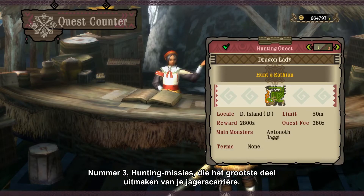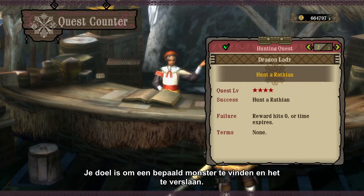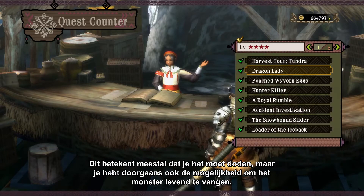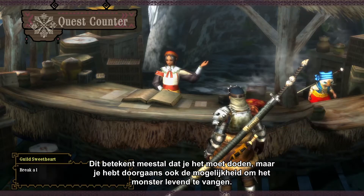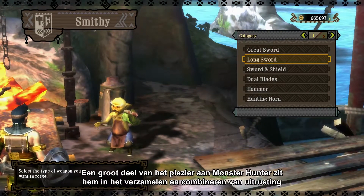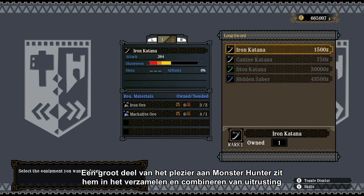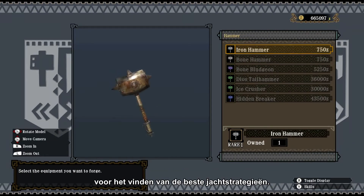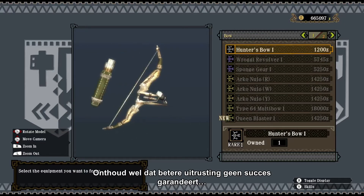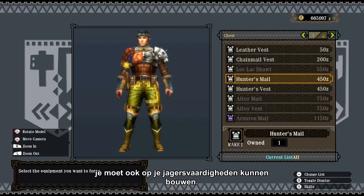And number three, hunting quests, which will be the majority of your hunting career. Your goal is to find the target monster and bring it down. This usually means killing it, but most of the time you also have the option of capturing the target monster alive. Eventually, you get to make weapons and armor based on the monsters you hunt. Part of the fun in Monster Hunter is to collect a wide array of equipment and mix and match them to find the best strategies for the next hunt. Just keep in mind that better equipment does not guarantee success — you still have to rely on your skill as a hunter.